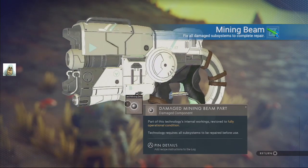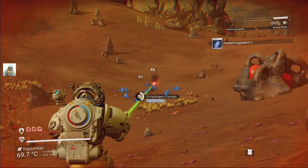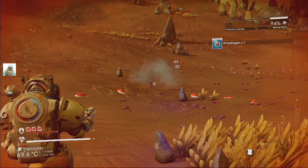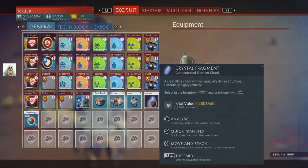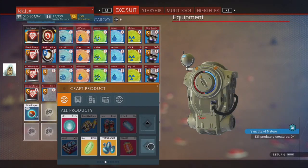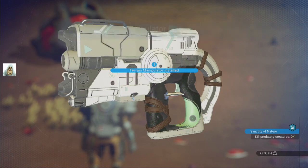Okay, there's enough there for my mining beam. We'll get the technology to repair it. Let's go get some stuff. How many do we need — 40 isn't it? That's probably enough. We need to create it as a jelly. Multi-tool. Nano jelly. Okay, there's that one. That's that repaired.